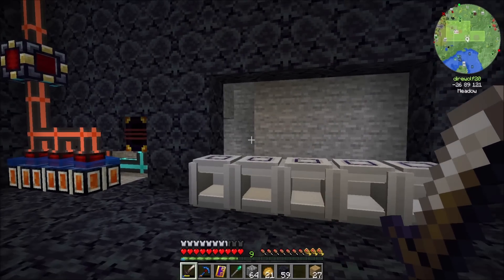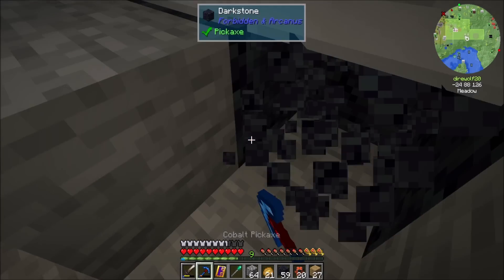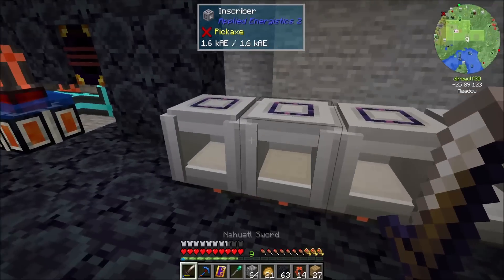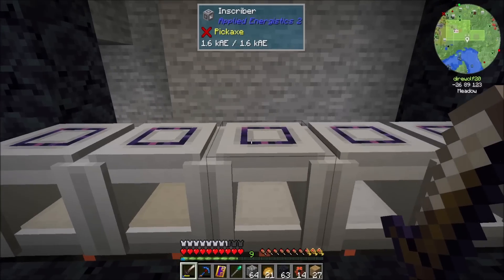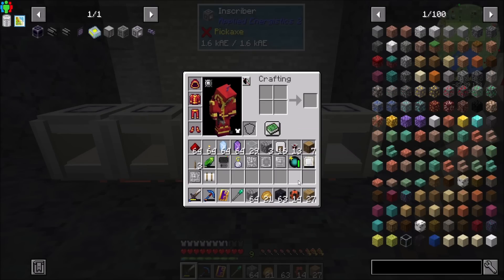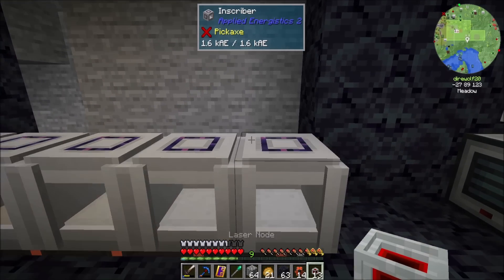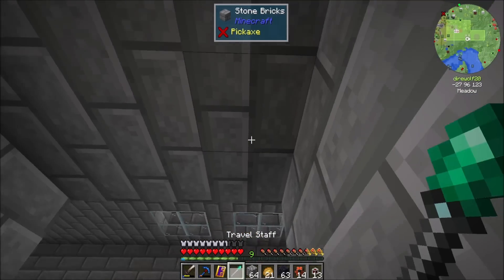So what I want to do today is get prepped with some automation. I've got some inscribers here ready to go and I've kind of just prepared where the energy is going to connect into these inscribers — all I got to do is give them all a good connection point and they should all be getting power now. I'm going to use LaserIO to automate this, and I'm going to make it a point to fully automate this with strictly LaserIO, channels, and fun things.